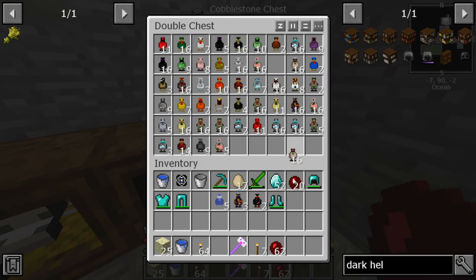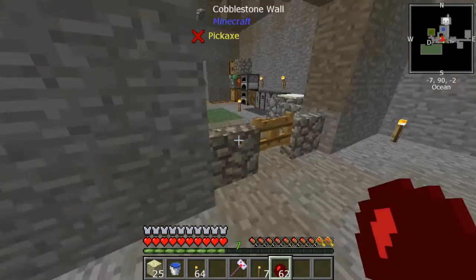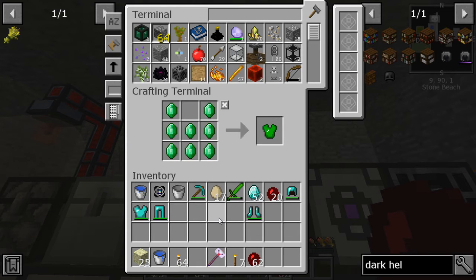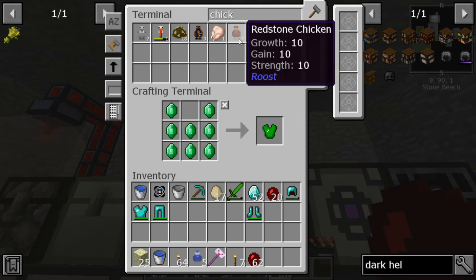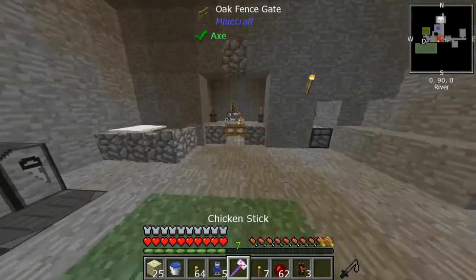Obviously it's not gonna be as good as dark armor with empowerment. So we're gonna have to figure out how to get dark steel — that's the armor we want. It's gonna be obsidian and iron. Iron and obsidian will get us dark steel so we can actually make big protection books and whatnot for our armor.